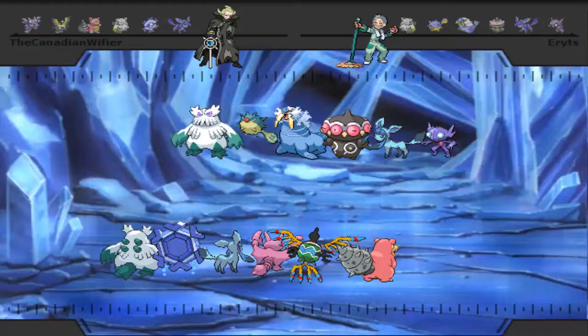On my side, I've got an E-Belt Abomasnow, Calm Mind, Blizzard, Scald, and Slack Off rocky helmet Slowbro — a very interesting set, but it combines like four different roles on the team into one, which I really like. I've got offensive spinner Cryogonal, offensive U-turn momentum keeper Stealth Rock Gligar, offensive Life Orb Sigilyph, and Specs Glaceon. Very offensive team.